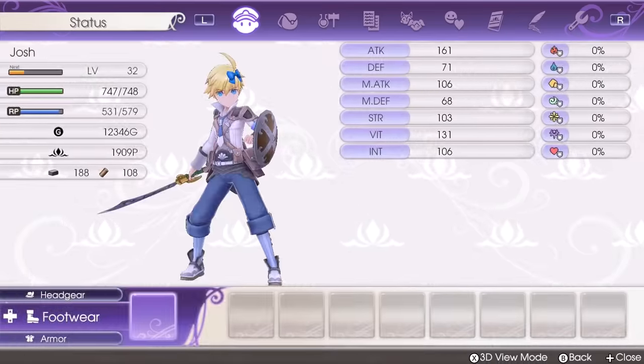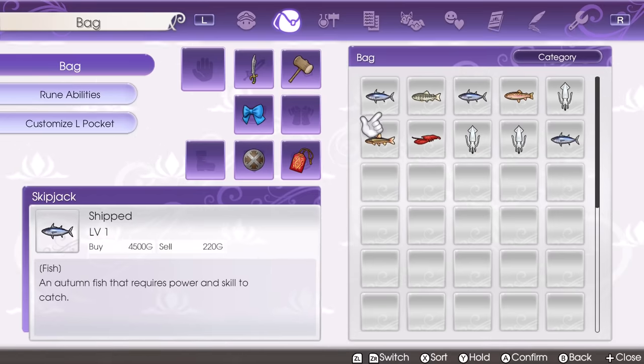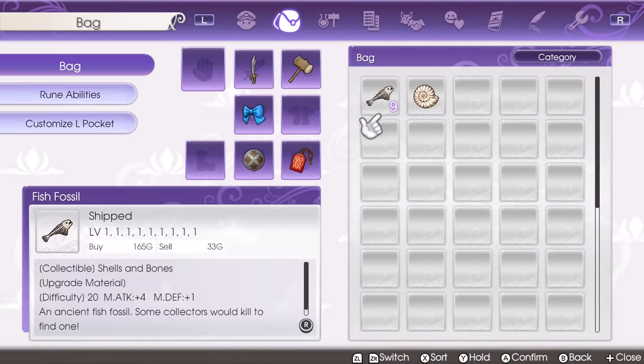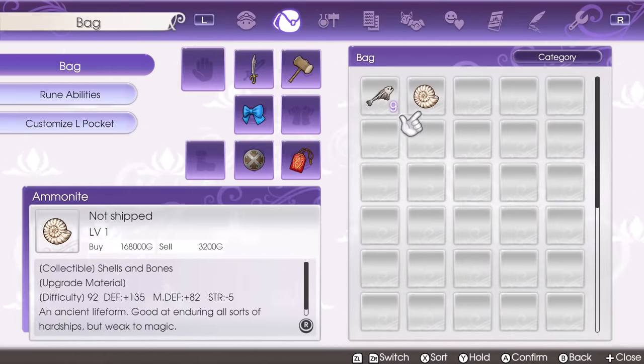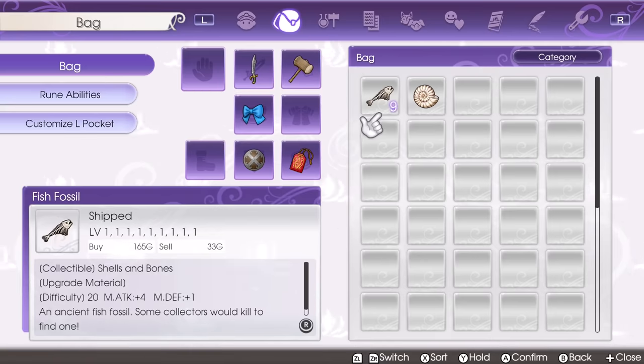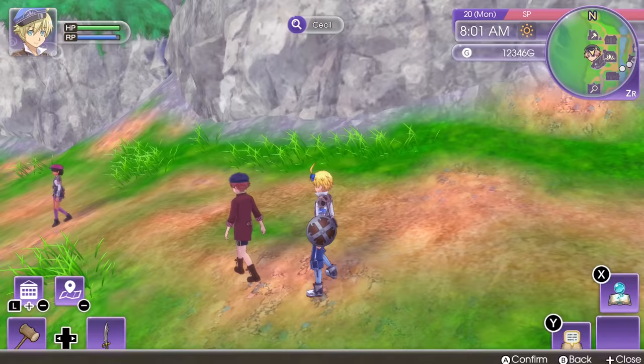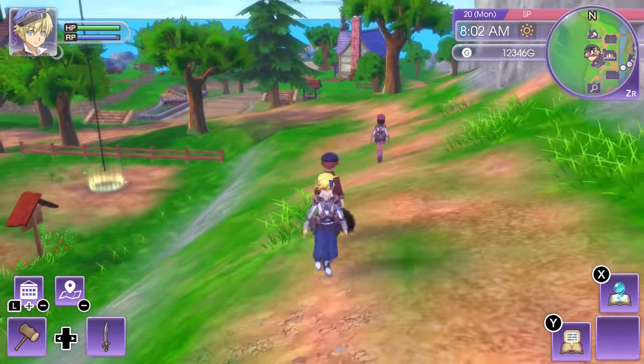Next we have Lucy, and she's gonna be giving you fish. In this case I didn't get anything special — it's all fish that's very easy to get even at the beginning of the game. Speaking of fish, Cecil is gonna give you fish fossils and sometimes other types of shells and fossils. I got one ammonite and nine fish fossils, which are not the most useful items, so I wouldn't spend too much time on Cecil.